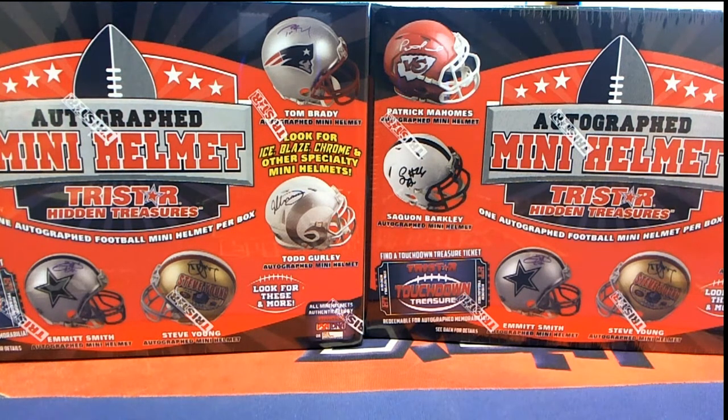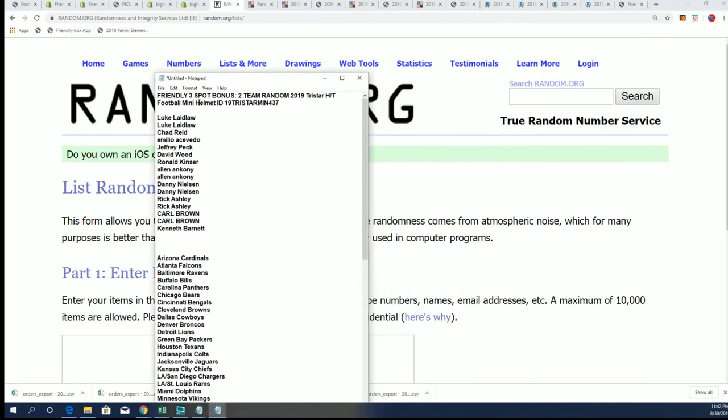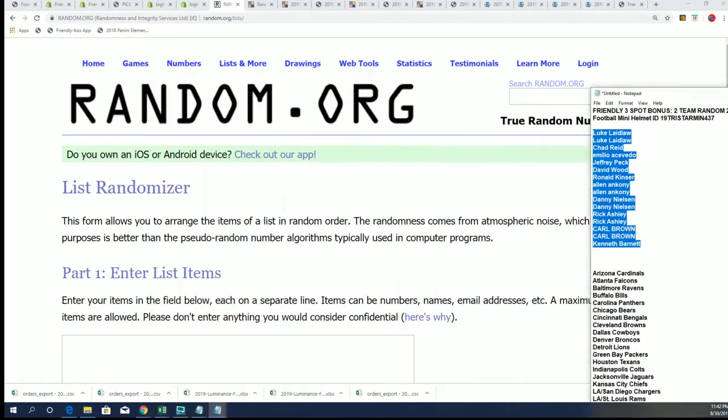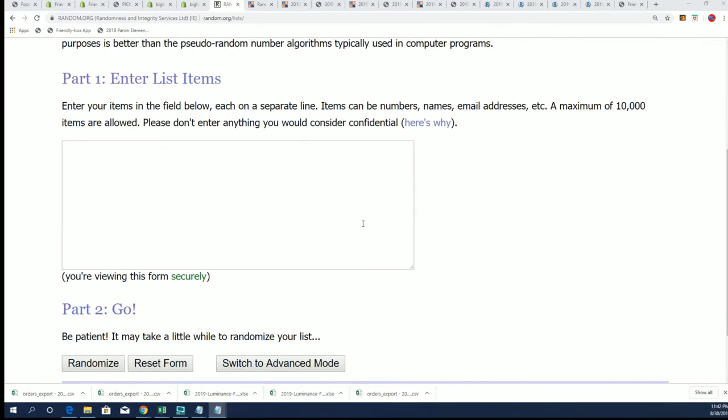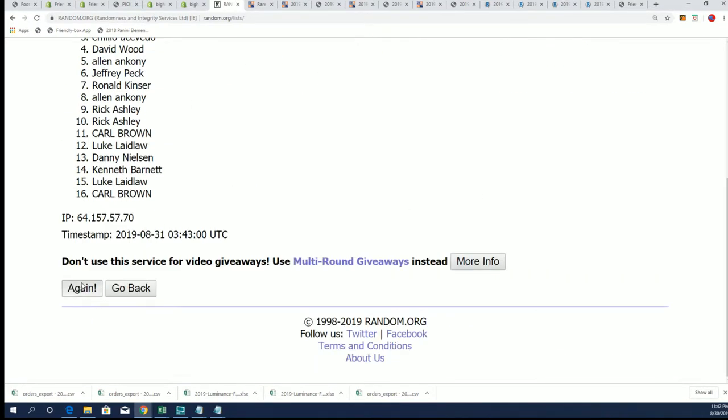It's a Tristar mini helmet break — kind of like two helmet breaks, but really two different breaks. One of them is a bonus spot break, and we're going to find out which of you got into the three spot bonus. That's the first thing we're going to do — find out who is going to get those three bonus spots. Here we go, seven times through.